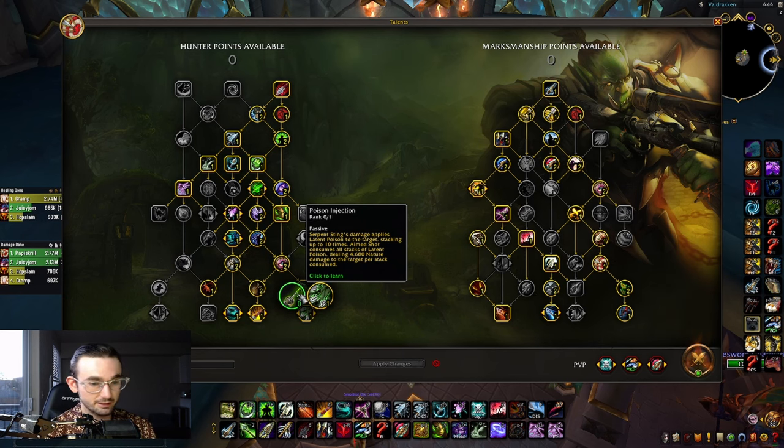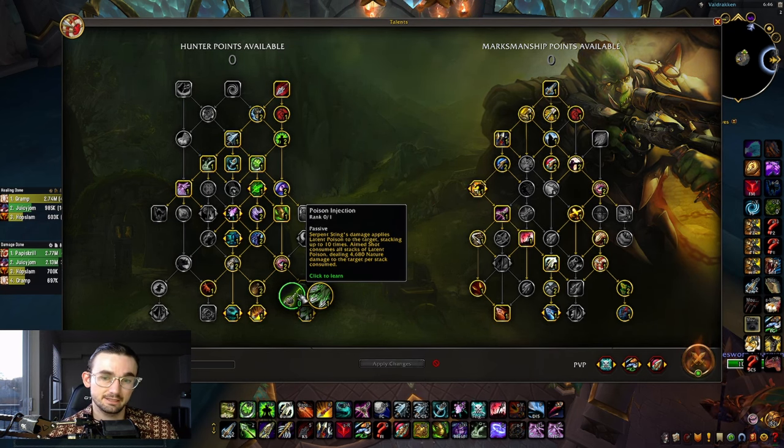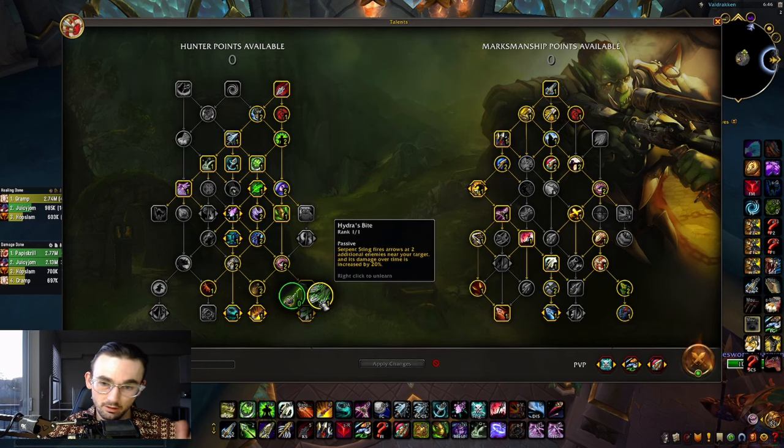I've only timed a 15 key so far — I just got back into PvE and this is the build I've been running and it seems really good, so I just wanted to share it. Maybe at higher keys you want Poison Injection, but I think Hydra's Bite for the AOE damage and mob density is what you want for now.